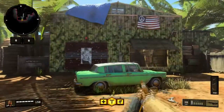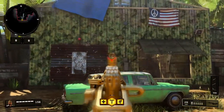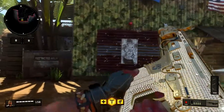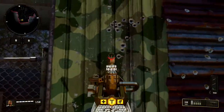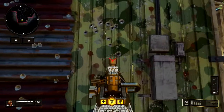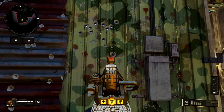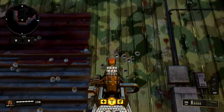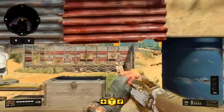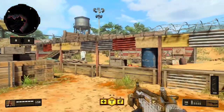So you can see the recoil pattern went up to the right, then up to the left, and shot way right. The second pattern reversed — it started here, went to the left, up a little bit, and then straight right like a 90-degree angle.